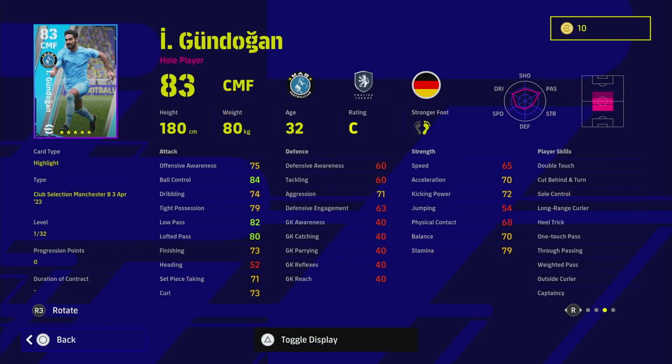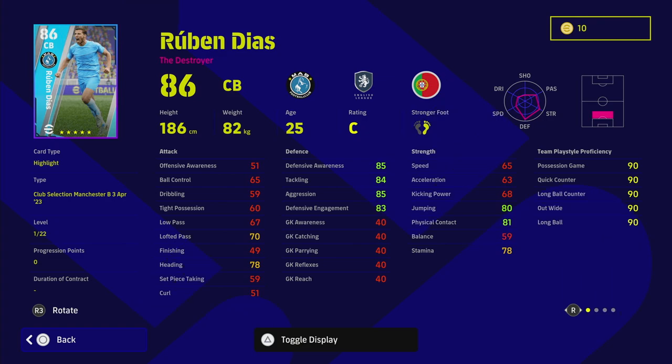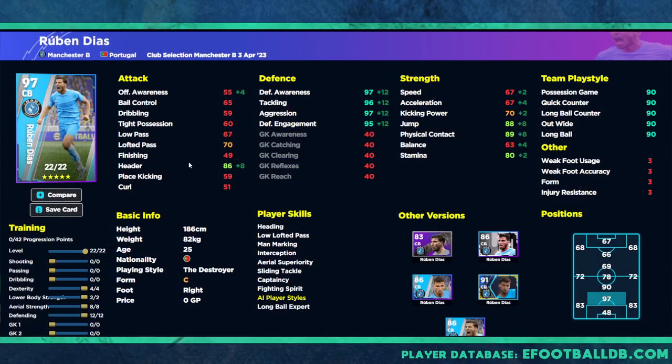Moving on to the three main ones — Diaz, Rodri, and Haaland. Diaz goes to an insane level with his defense. You know what you're getting with Diaz — he is one of the best center backs in the game. With unwavering form, his defensive stats straight off the rip without boosting anything are in the low-to-mid 80s: jumping, physical contact, defensive awareness, tackling, aggression, and engagement all in the 80s, plus a 78 heading. He also has Interception, Aerial Superiority, Sliding Tackle, Fighting Spirit, and Man Marking — though he doesn't have Blocker.